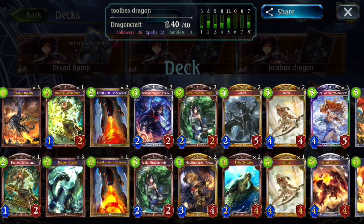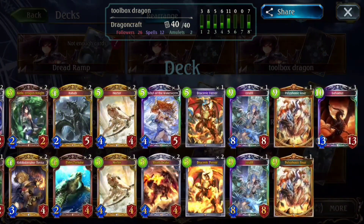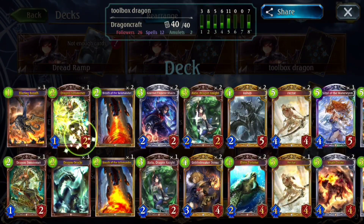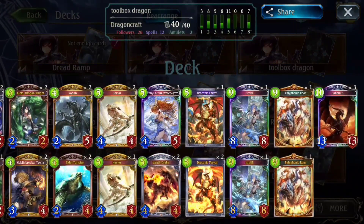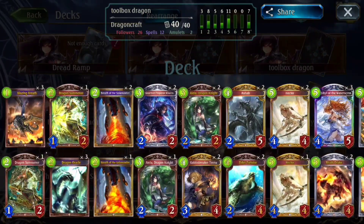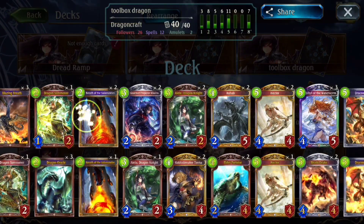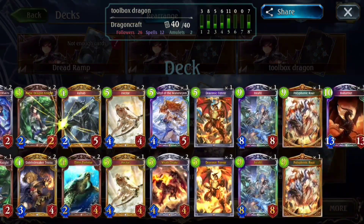So this is the deck. Now, when it comes to Ram Dragon specifically, you're going to have several core cards that you just have to have in the deck. Cards that I think are core: Poly, Bahamut, Ishrafil, Fervor, Sybil, Ayala for now, Summoner, Oracle, Breath of Salamander, Blazing Breath — these are all super core. Oh, and Rafdrick too, I think.